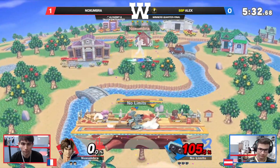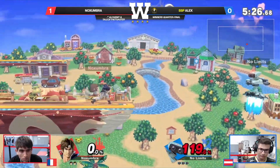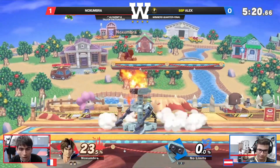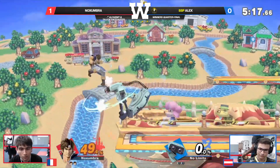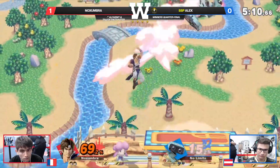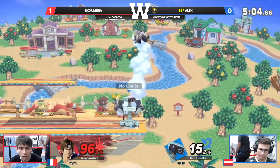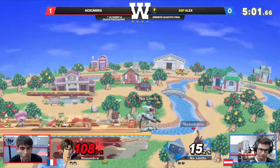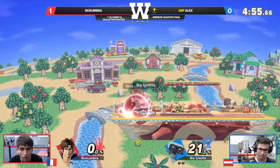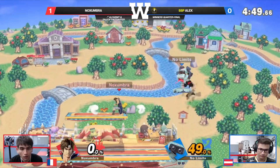Nevertheless, Noxumbra back to center stage. That was such a clean confirm of gyro down-tilt into the up-smash. We love seeing that from Rob. We'd like to see the forward airs from Noxumbra to say, 'hang on, it's my turn.' She goes for the spike instead of trying to snuff out Richter's recovery — worrying that a projectile or air dodge was coming out — so tries to catch the recovery with the down air, but it didn't work. Alex has been putting in all the work in this second stock. Too early with the down air, but Noxumbra was so afraid of it that he delayed his recovery and couldn't make it back.